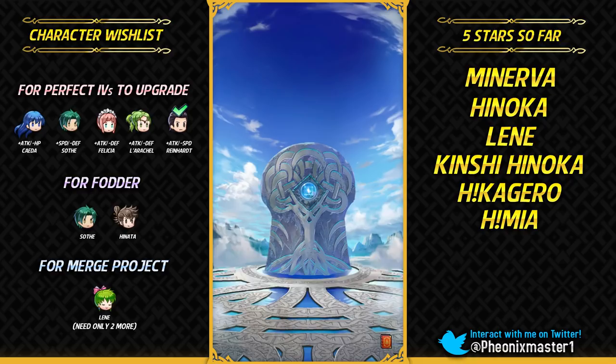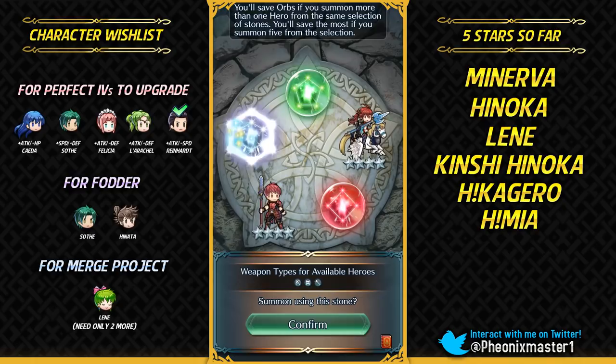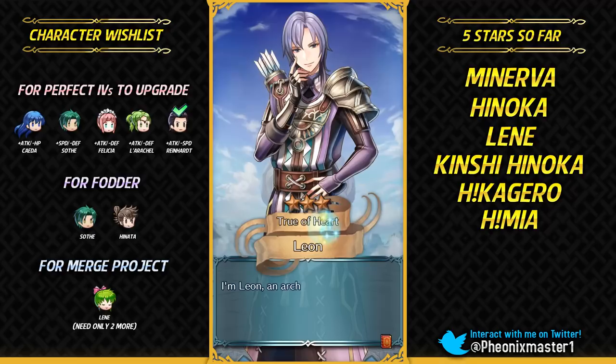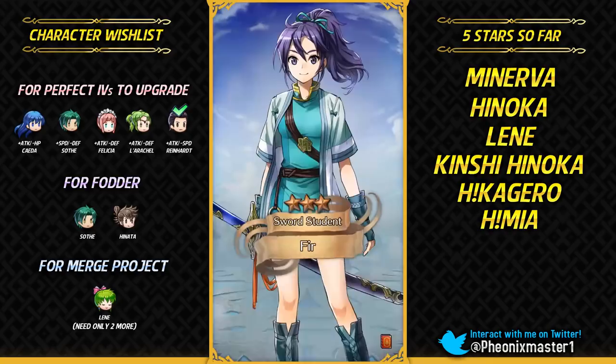We have so many good green armor units to choose from — like a lot of them, too many of them. Niles, come on — show up for Lord Leo! Subaki is gonna show up for Sakura I guess. Why did I go for the colorless stone? That was a missed click — I meant to click on the red stone. I'm done with the colorless stones.